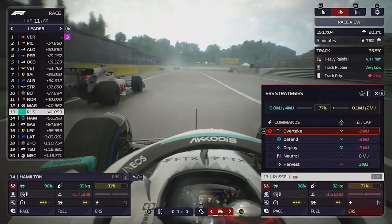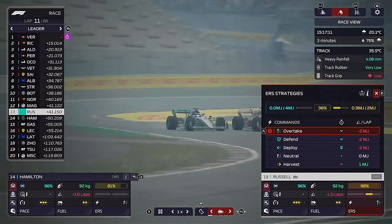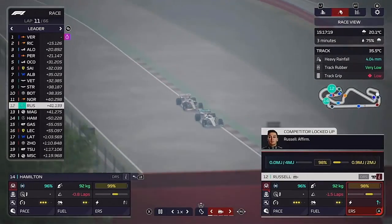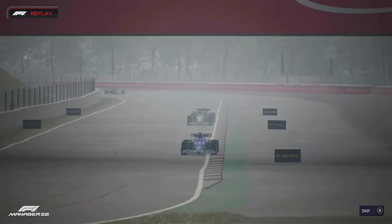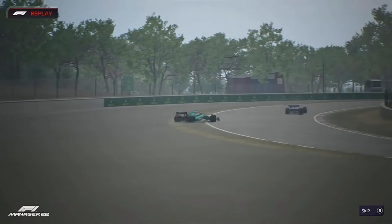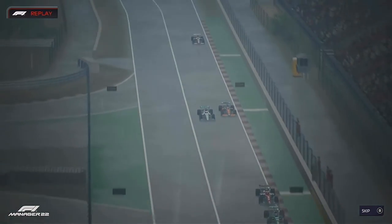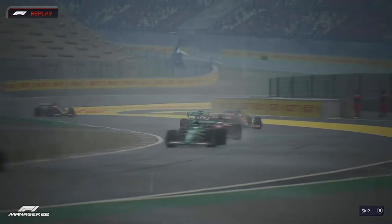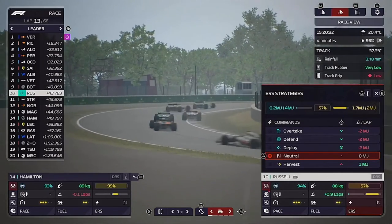Lewis is on the back of Magnussen and sends it very late into turn one — that's what I like to see. They're side by side, and George forces him wide with a yellow flag out there. George gets the job done on Magnussen. There's a lock-up from Sebastian Vettel into turn three and he's gone straight on — Aston Martin are pointless this season. Now Lewis and George are both making their way through the field.